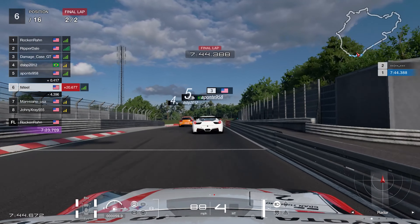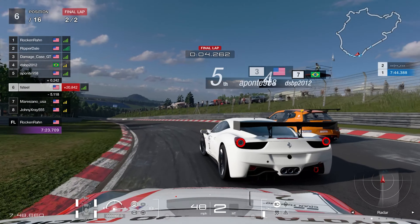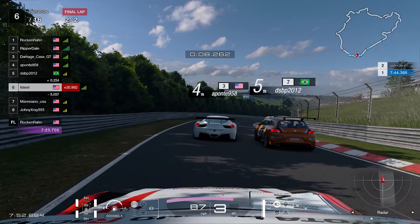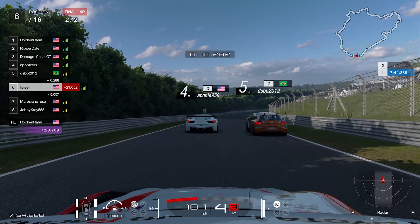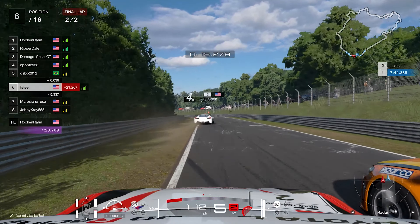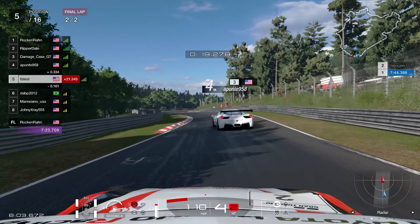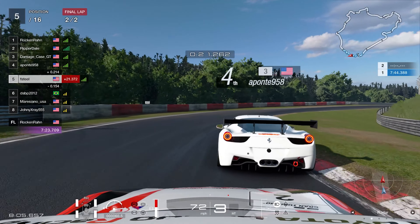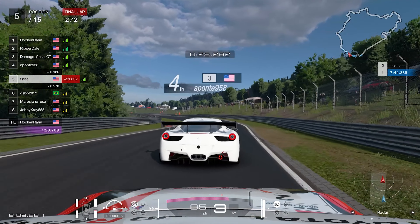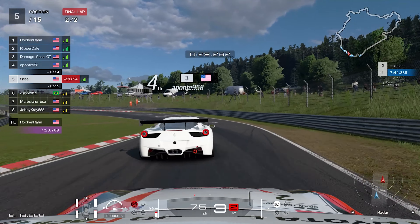Heading into turn one, we brake early to avoid contact with the Ferrari. Him and the Scirocco go side by side into the first section - we go left, the Scirocco gets a bad exit. We force our way through and are up into P5, taking a little tap from behind from the Scirocco. Luckily we stay on track and don't get pushed wide.